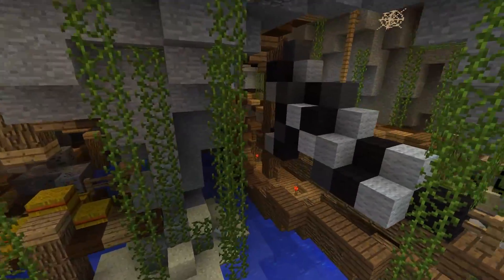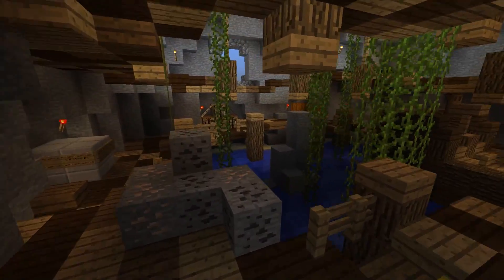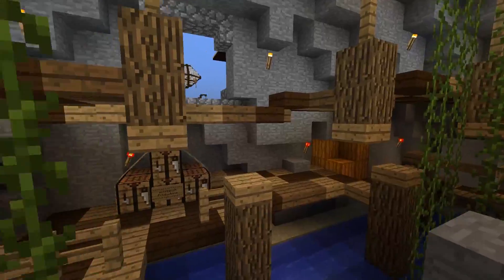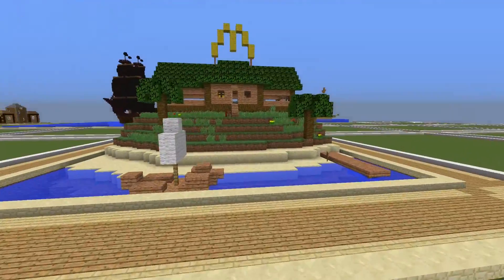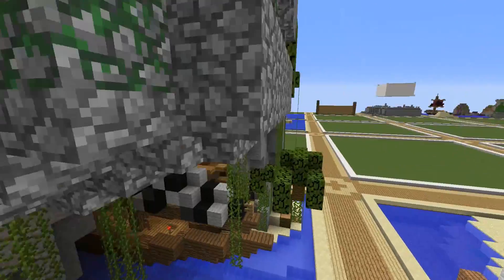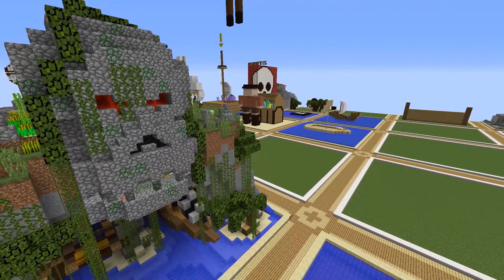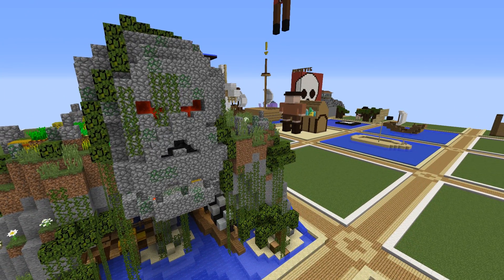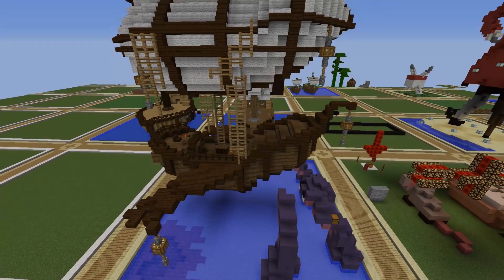Inside here we have the boat, the dock, cargo bay — just a really nice layout, a gorgeous build. As always, download the world; there's a link in the description. You can explore it yourself because I don't show everything. Great build.